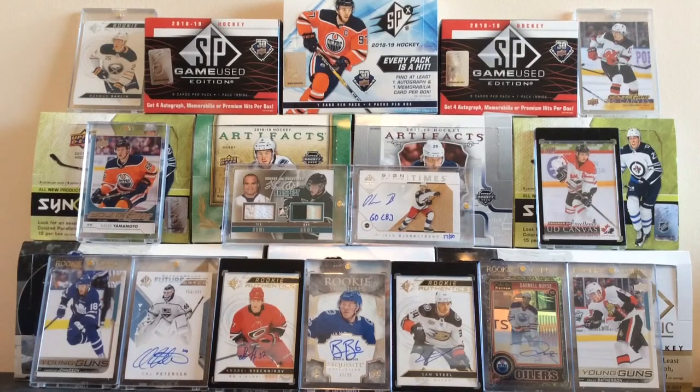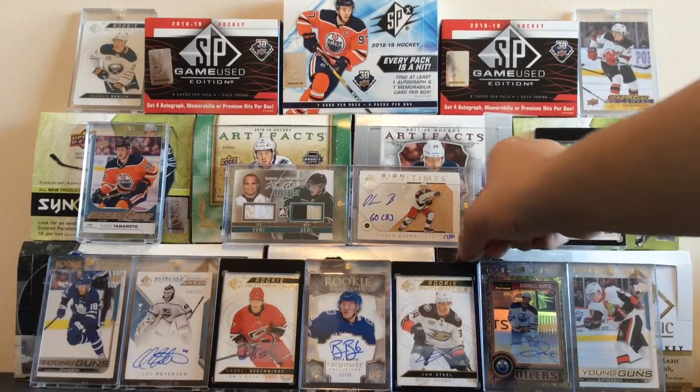Hey everyone, it's NuxMile167 here returning with another video — break number 26 for 200 plus packs of summer 2K19. Hope you guys have been enjoying the series. As you can see in the background, we took down two cards: the Joe Thornton and the Triple Druzey, because those three are good cards and all, but they were a pain to keep up.